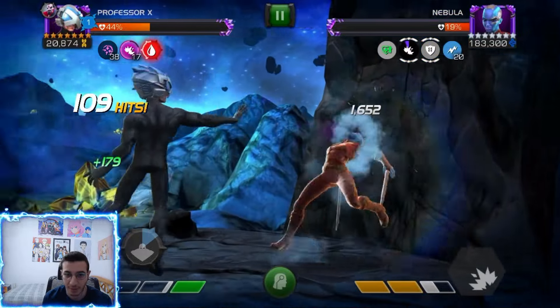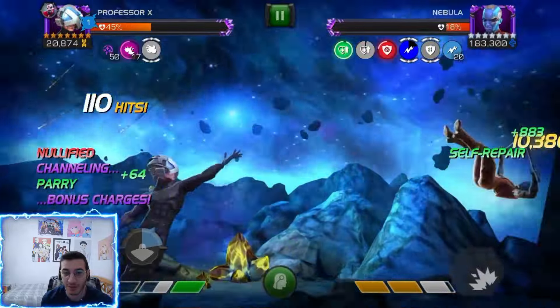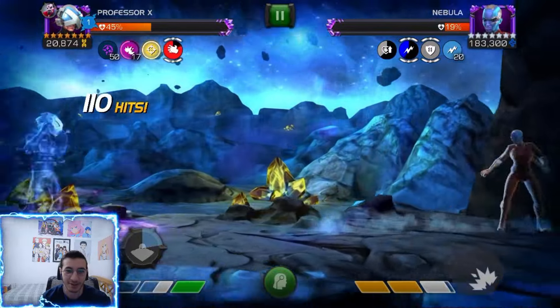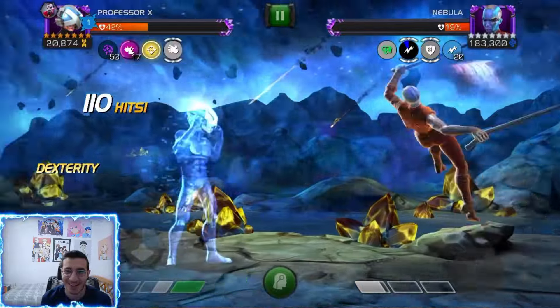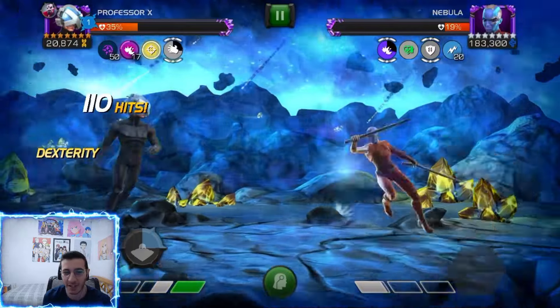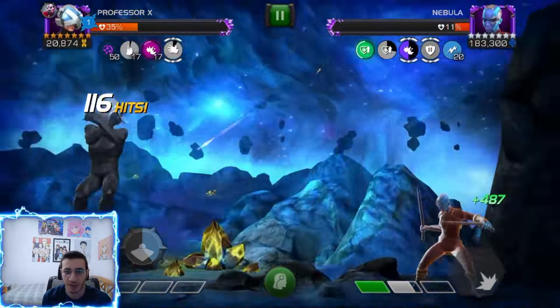I really want that special because one SP2 is going to do it. Then I get rooted — I'm like are you kidding me. She threw it just before the unblockable phase. She's not going to give me an opening, so I use my falter into my SP2 without the heavy. But it was enough to kill her.